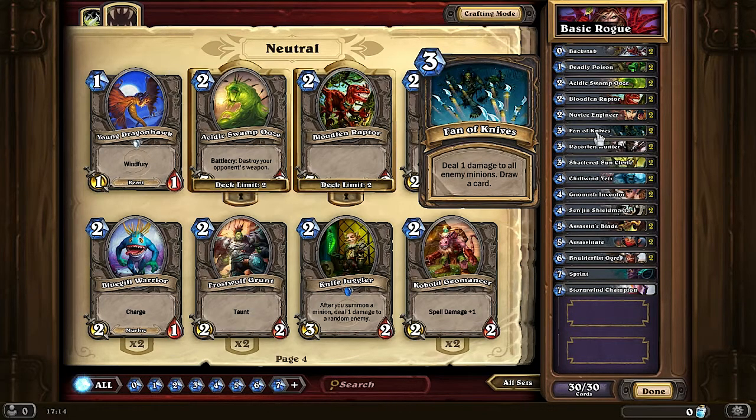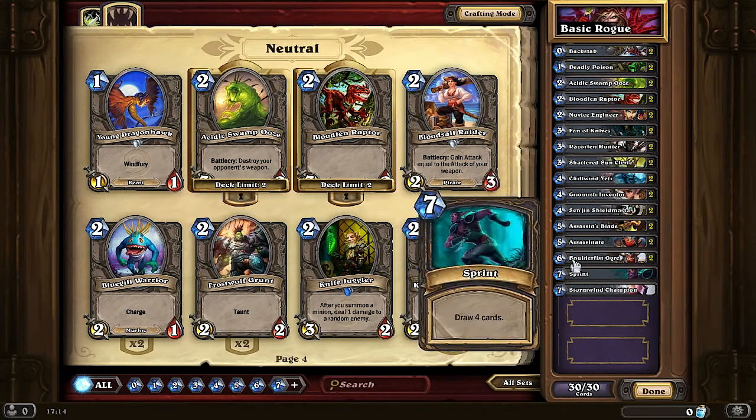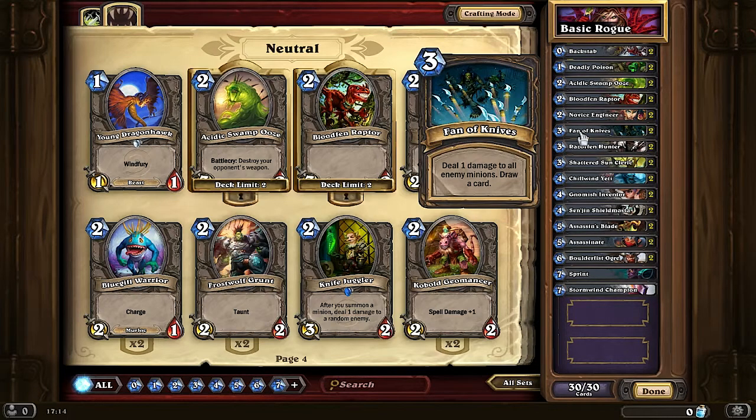Now this is where there's some diversity from the Rogue compared to other classes. I decided to put in Fan of Knives because this is the only AoE you could potentially have in a basic deck, and really without Fan of Knives it's very difficult to deal with any rush-down decks. I've been trying to look for other cards to mitigate this, maybe doing a rush-down of your own to fight back, but with basic cards I don't think it's really possible. So instead you'll have Fan of Knives, and the more cards you have, the more options you have.